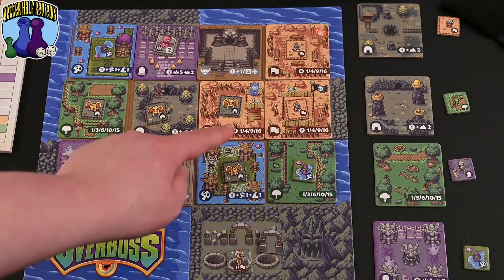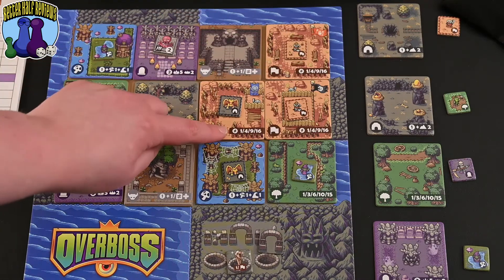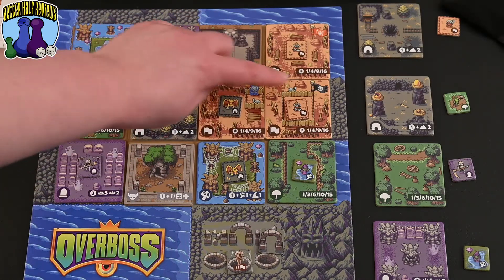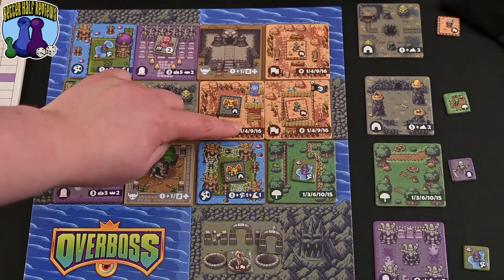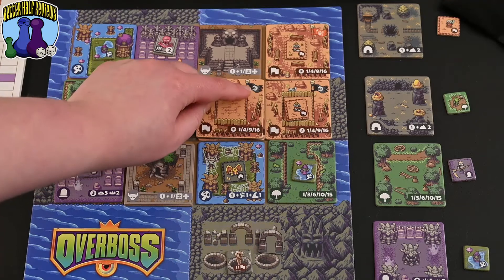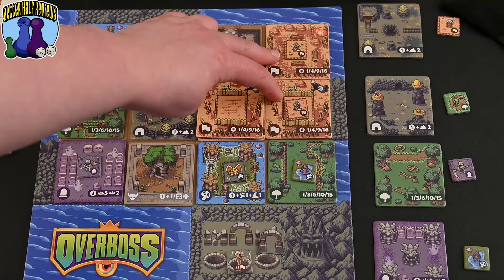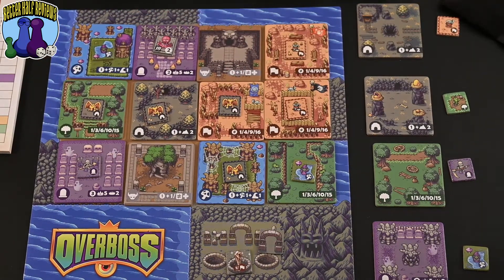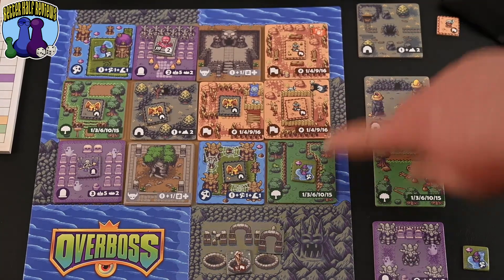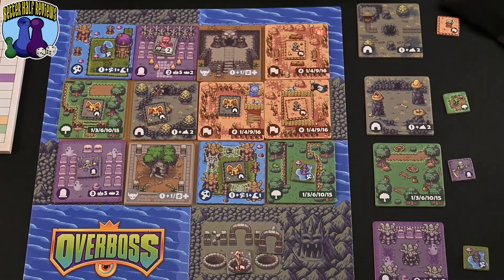The camps are similar to the forest in that the more you have, the higher points you get, but they have different colored flags and the not-equal sign — meaning you want each different type of flag. So having blue, black, and orange would get you nine points, but having two black and one orange would only get you four points for two unique flag types. The cave tiles have a base point of one, and score two extra points if they're near a mountain tile, which are the spaces on the edge of the board. So a cave not near a mountain scores only one point.